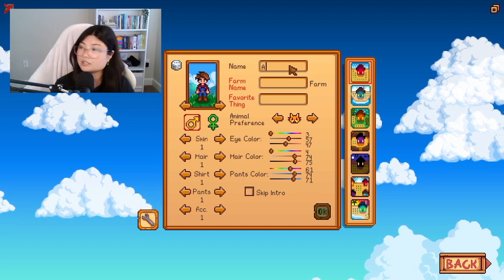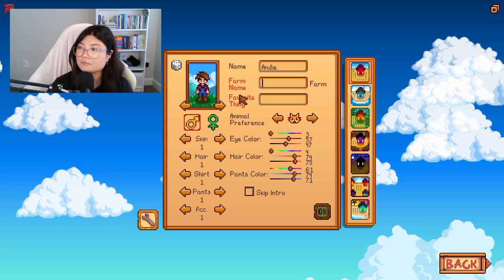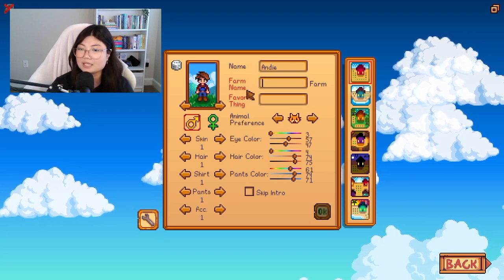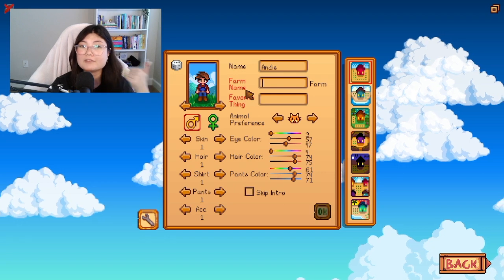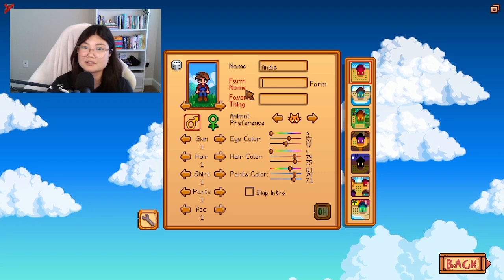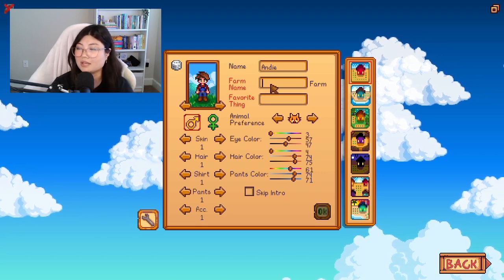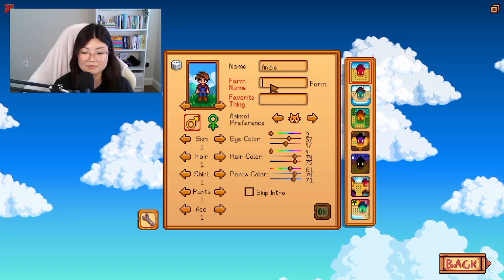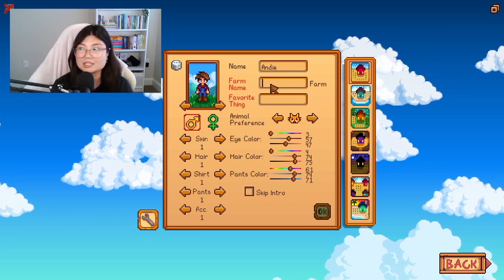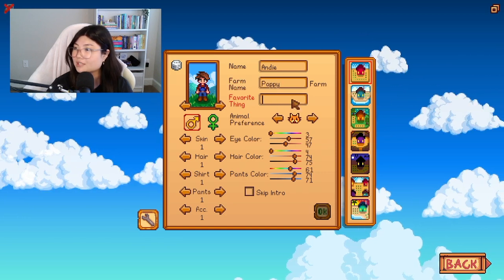I'll look at my Smappy later and I'll put all of the mods in the description box. So let's do Andi for the character name. For farm name — ever since I got my dogs, I've been naming all of my in-game farms and towns after my dogs. My dog's name is Jellybean and I have another dog named Poppy, so I'm gonna name this one Poppy.